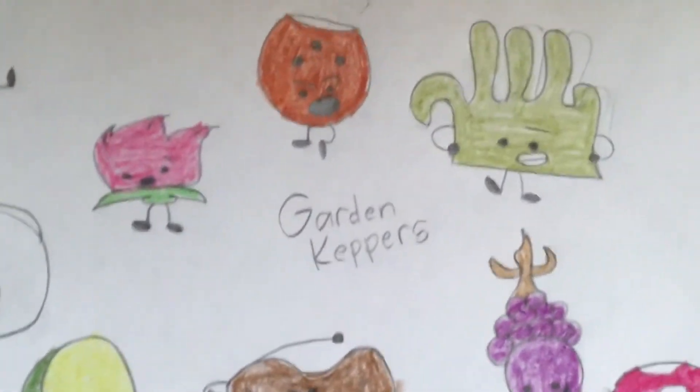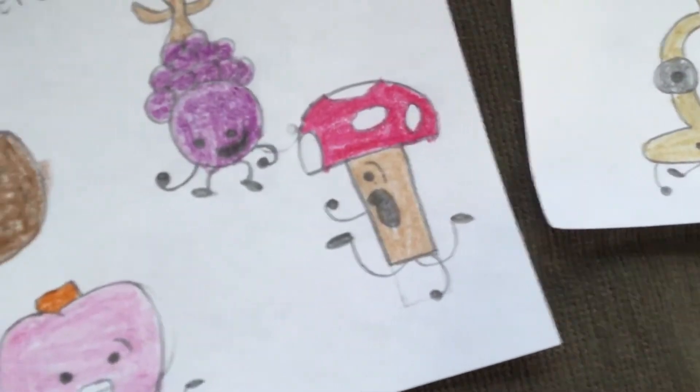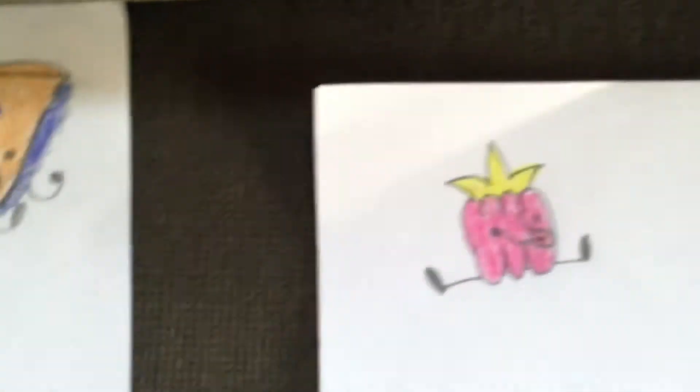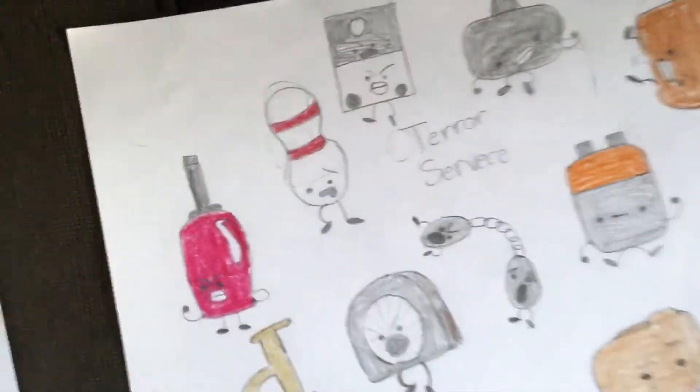Then the team over here is Garden Keepers. And then we have Potato, Peach, Mushroom, Grapes, Glove, Coconut, Raspberry, Skull, Willy, and Avocado.